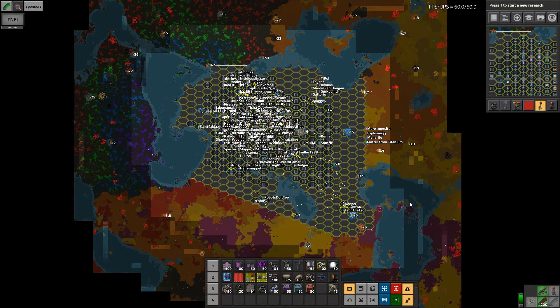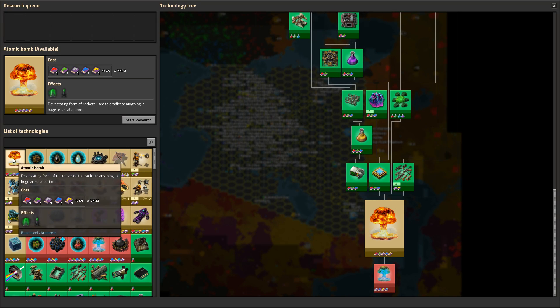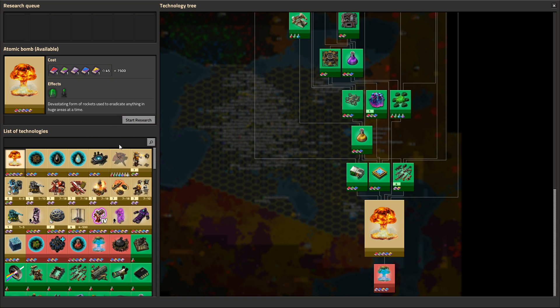Welcome to Crastorio. My name is Leelaus and this is episode 56 of our Let's Play campaign. We are progressing quite well. Let's go get some more science operational.